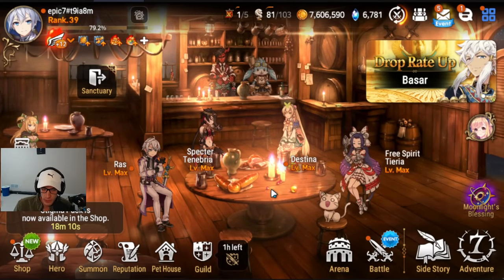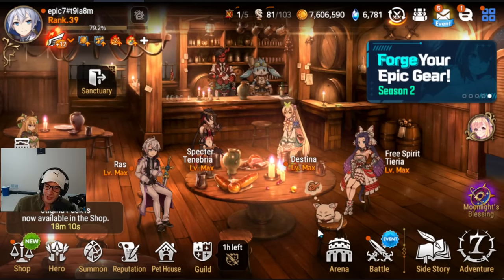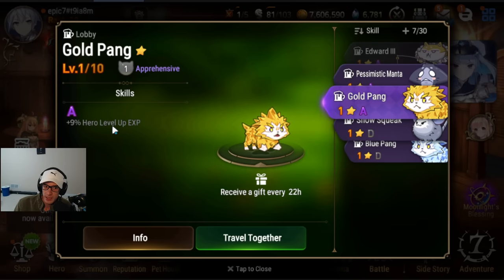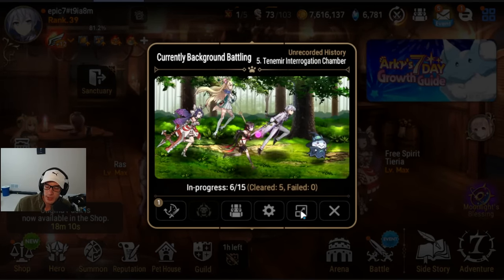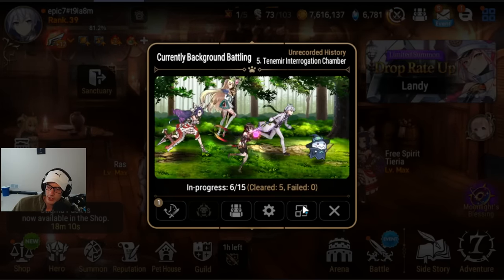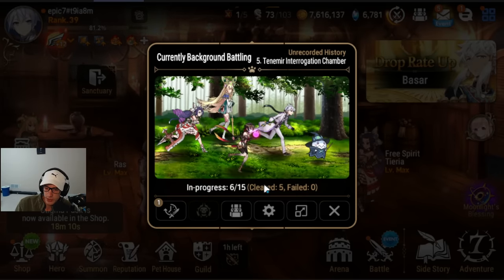Now this is the part a lot of you have been waiting for: the most efficient way to 6-star your characters. There is a pet that gives you hero level EXP, so by putting this pet on, it works when you feed penguins. This might be a pet you should have going in your lobby right now — I'll update you guys tomorrow. For getting 6-stars as efficiently as possible, you're going to be farming Unrecorded History. The best stage to farm is Stage 30, which gives you the most EXP and the most stigma overflow drops. Farm Stage 30.